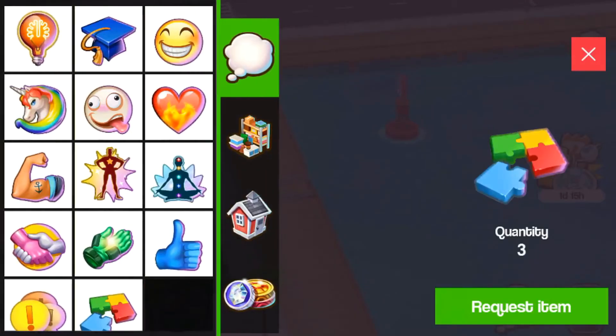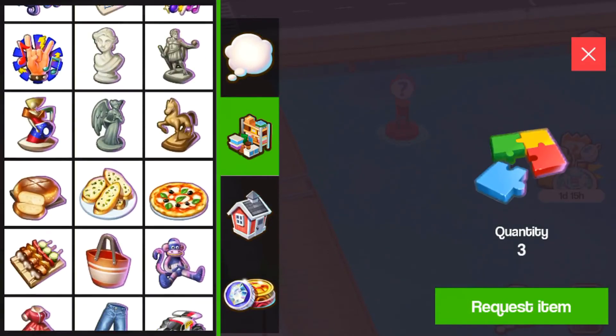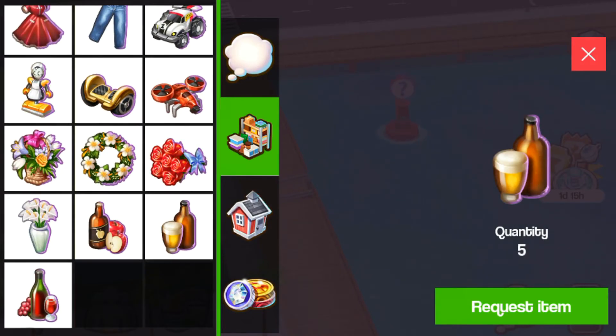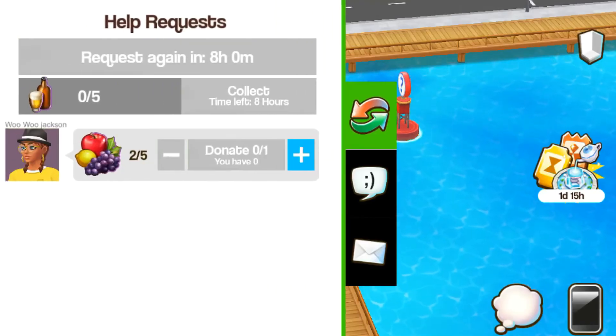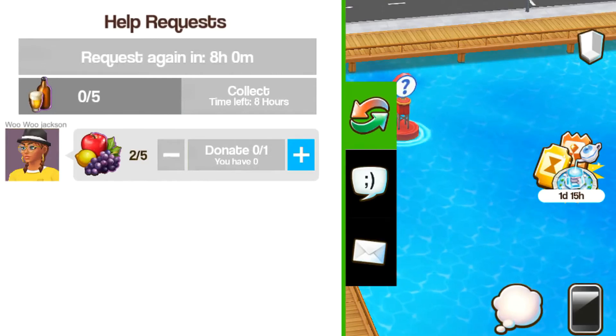I am going to need this item from my boat that is coming up in two hours. I am going to need some of this item when my boats come up, so I am going to click the request item button. You can only have five, and this lasts up to eight hours.